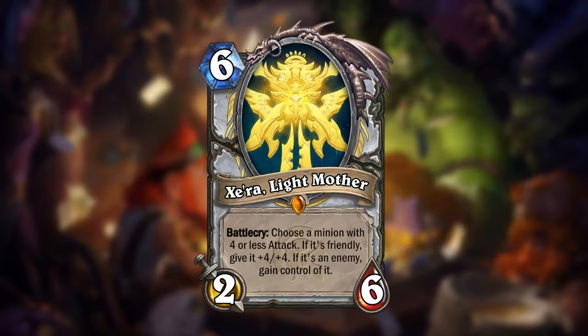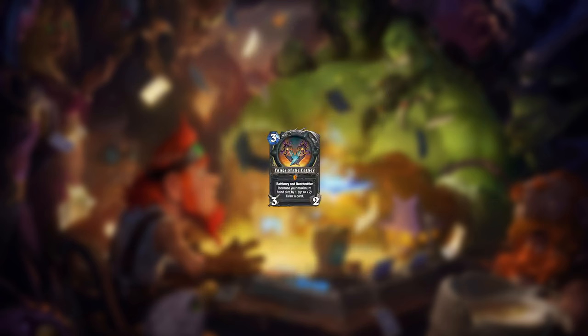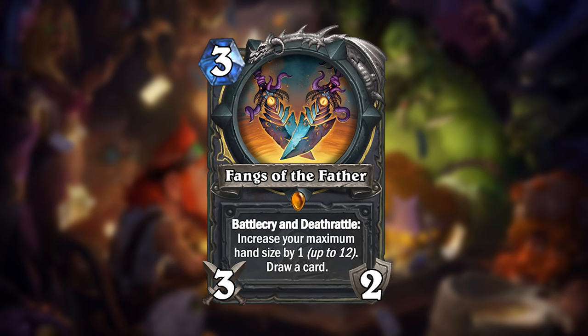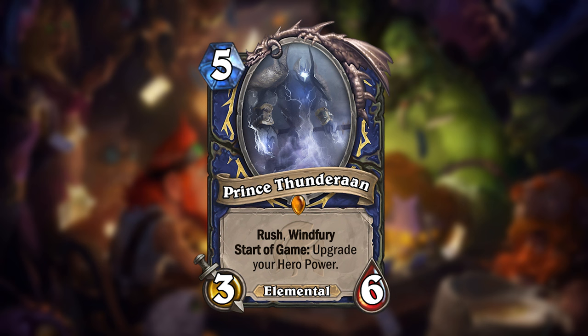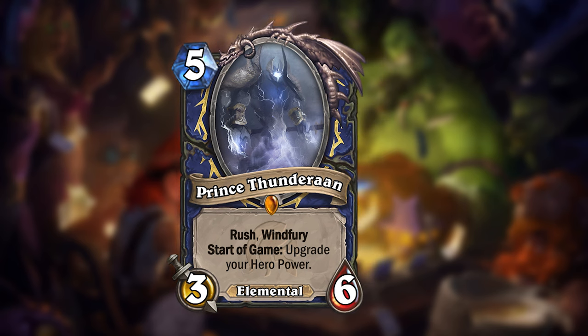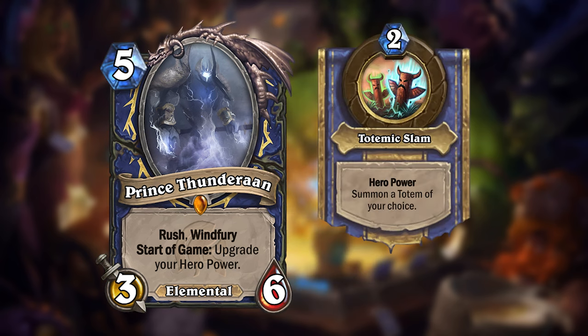The legendary for Priest is Sarah Lightmother. Rogue has so many cards that generate or draw other cards in Arena, and they always seem to struggle with hand space. So for Rogue, I made Fangs of the Father. For Shaman, I made Prince Thunderen. This 5-mana 3/6 Elemental has Rush and Windfury, and has a start-of-game effect that will upgrade your hero power. For those that don't know, the upgraded Shaman hero power allows you to choose which basic totem to summon. I figured it was okay to print a conditionless start-of-game effect, since it also means your single legendary is spent on a measly 3/6 with Rush and Windfury.